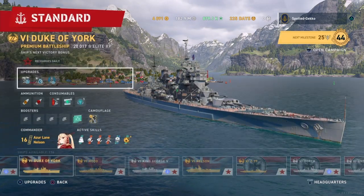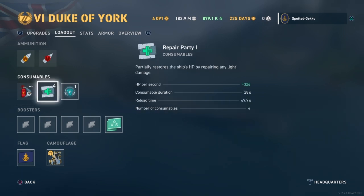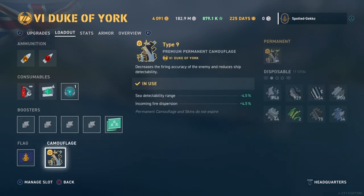Looking at consumables: standard damage control, repair party at 326 HP per second, and notably we have Sonar — one of the big differences between the King George V and the Duke of York. The sonar gives torpedo detection at 3 kilometers and ship detection at 4.2 kilometers, which is nice to have in critical situations. We also have a booster and the permanent camouflage.